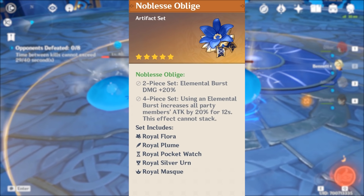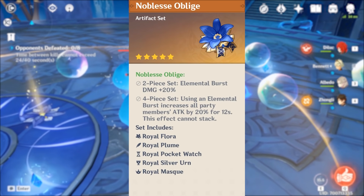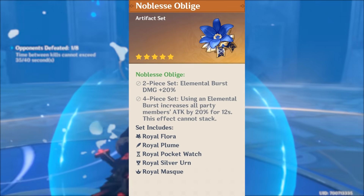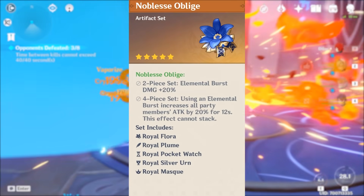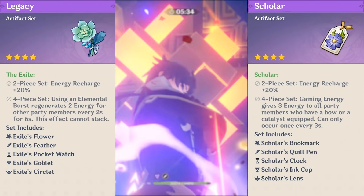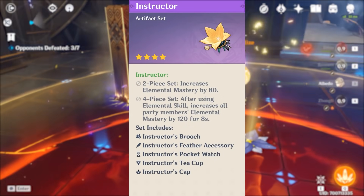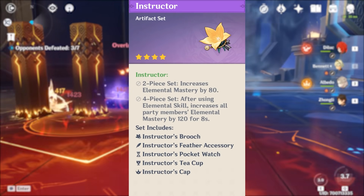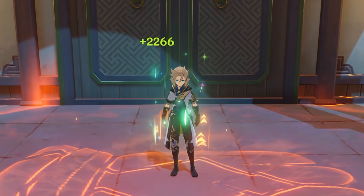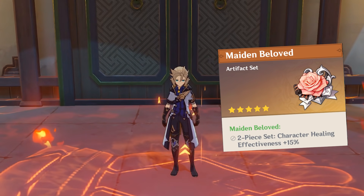Moving over to Artifacts, probably the easiest recommendation would be the full set of Noblesse Oblige. That's because it works extremely well together with his elemental burst, since you can dip into the additional 20% increased attack paired together with Bennett's provided attack bonus. The other 2 recommendations would be to go for a double 2-set bonus of Exiles and Scholars for more energy recharge and team-wide energy gain, or you could also use Instructor's 4-set bonus if you want more elemental mastery for your reaction damage. One interesting thing about Bennett is that he also heals anyone inside the burst field, so you could go for a 2-set bonus of Maiden's Beloved along with either Exiles or Scholars.